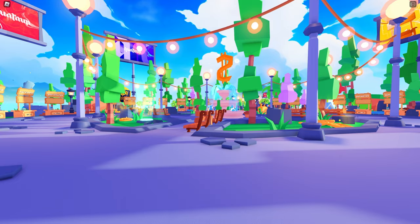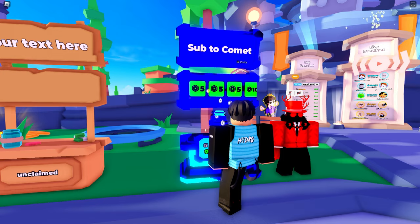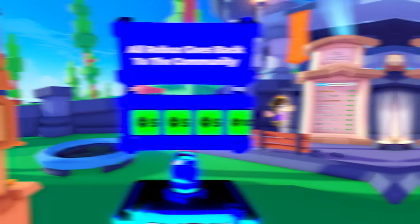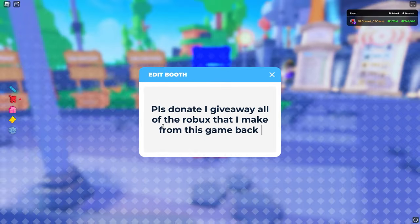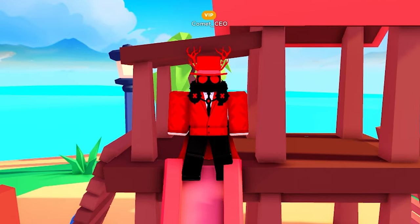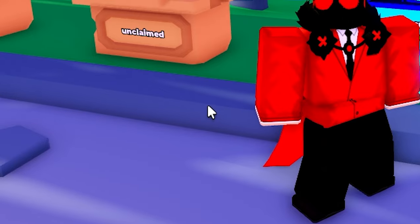Now that you have your game passes set up, you want to have text on your sign that makes people want to donate. To do this, you need to have a reason why people should donate to you. All you have to do is put that reason on your booth without writing an entire paragraph. Once you have your reason on your booth, you want to make your text pop. To start, go on to Edit Booth.